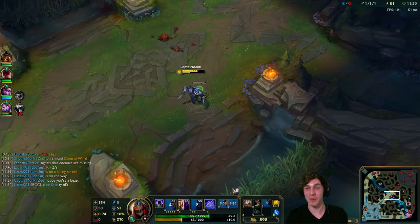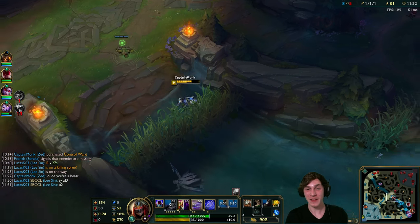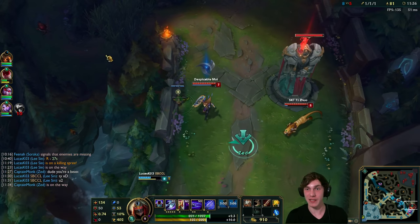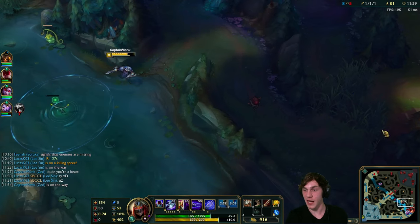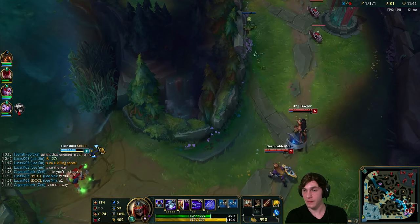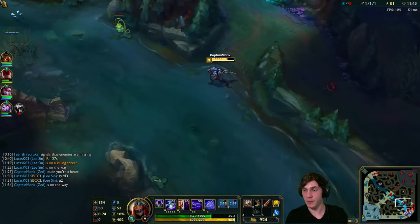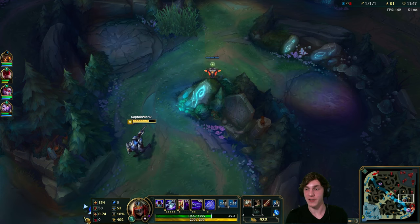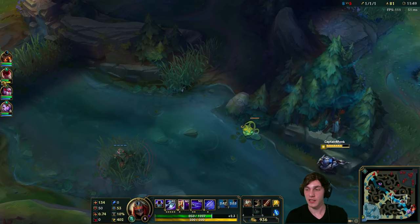The W max decreased the energy cost of the spell. Getting another point in Q here - let's head over to bot lane. Lee Sin looks like he's going for a play with his kick. Doesn't look like anything's going to happen just yet though.